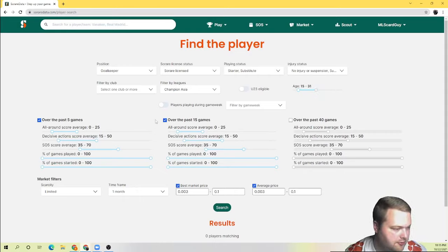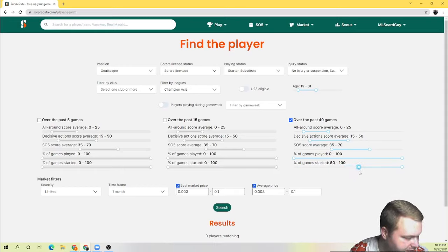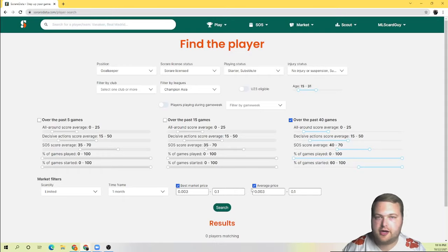I don't want anyone super old, so I'll bring the age down. Then I like to go over to Last 40. The way I look at it: Last 5 is for someone who's in form right now; Last 15 is a bit longer but still in-form territory; and Last 40 games gives us a really solid overall picture of how good the player is, because it's really hard to be hot or cold for 40 games in a row. We'll set the minimum start rate at 60% and bump the score threshold up a bit, maybe to 40. For a goalkeeper, we're just looking for a guy who starts every game and is super cheap, so we can just leave it and manually search through the results.